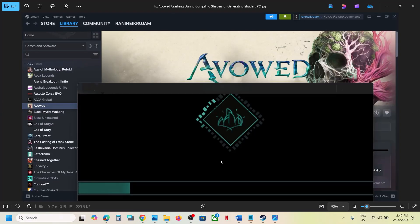Hello guys, welcome to my channel. Today in this video I'm going to show you how to fix when the game is crashing on the compiling shader screen. Please follow the steps shown in this video.